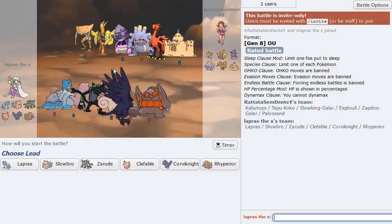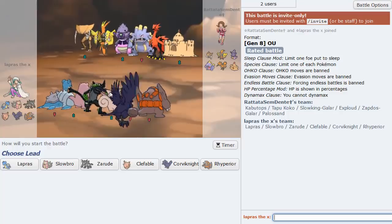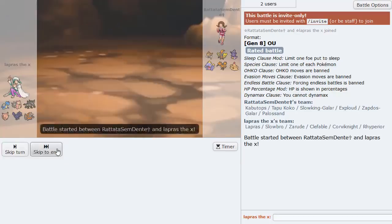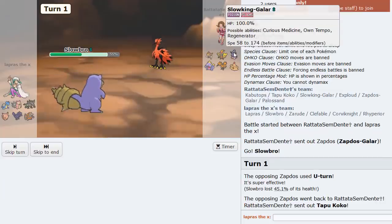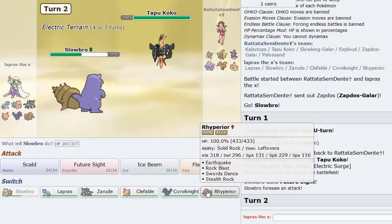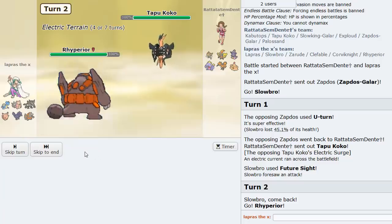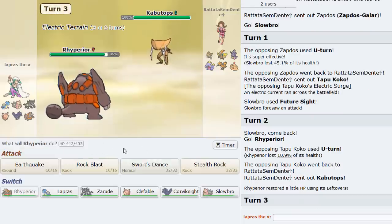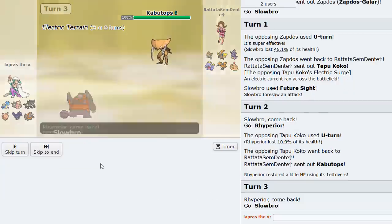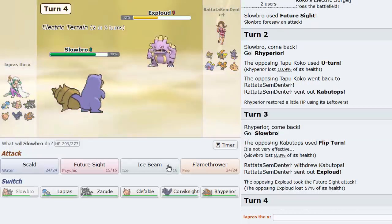This person's team is really cool — Kabutops, Palosand, Exploud and stuff. I feel like this team is going to do a lot of work because I don't know what to expect. I'll lead Slowbro and Future Sight turn one on the U-turn. The only Future Sight mon to worry about is Slowking. Rhyperior comes in — something takes a Future Sight, it's Kabutops. I go Slowbro as a Flip Turn comes out — Exploud is going to take the Future Sight, which I love.